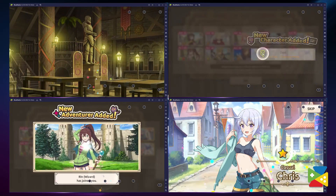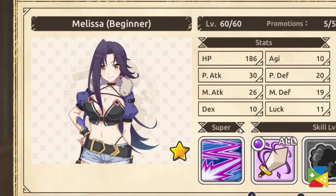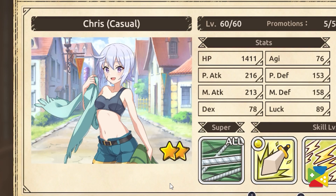My suggestion is to keep rerolling across multiple accounts until you get any of the 4-star heroes: Melissa, Iris, Chris, and Megumin.